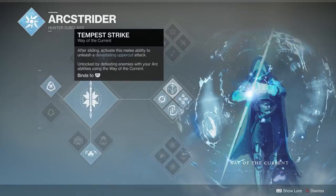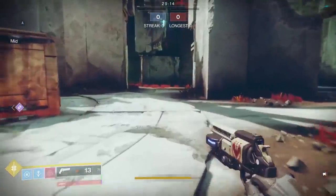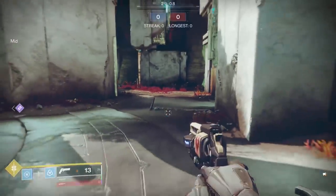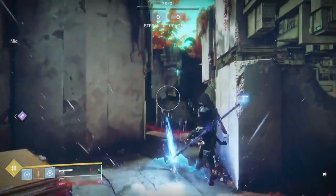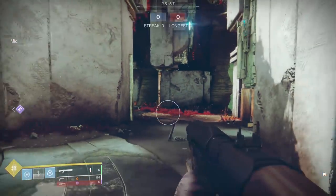The second perk of Way of the Current is Tempest Strike. After sliding, activate this melee ability to unleash a devastating uppercut attack. All you need to do is slide and then do the melee — it goes pretty far. I wish it could go a little further but it's really good. I use it all the time in comp: I like to slide, shoot with my shotgun, and then finish with the melee if the shotgun whiffs.